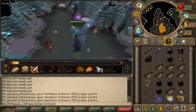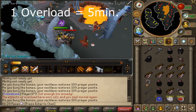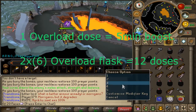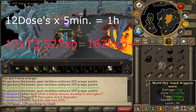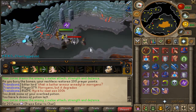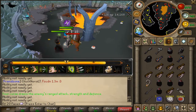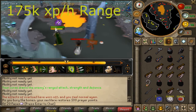Instead of killing them for a whole hour, I did some simple math. One overload lasts 5 minutes and the experience I got in that time was 13.5k. One hour has 12 overload doses, so 13.5k times 12 equals 162k attack experience per hour, which is really great. I did the same calculation for mage and range — maging or ranging might be slightly faster experience per hour, but it's not a big difference.